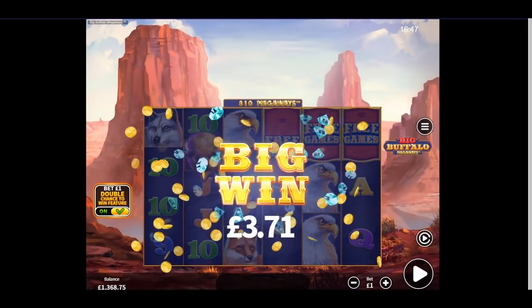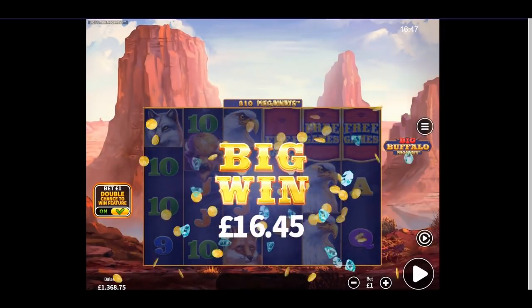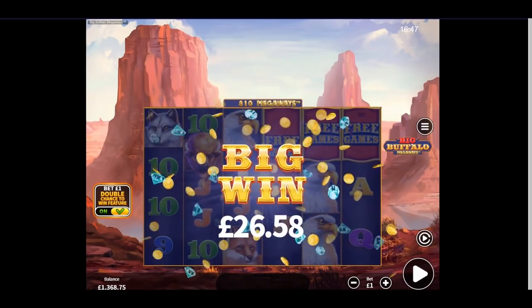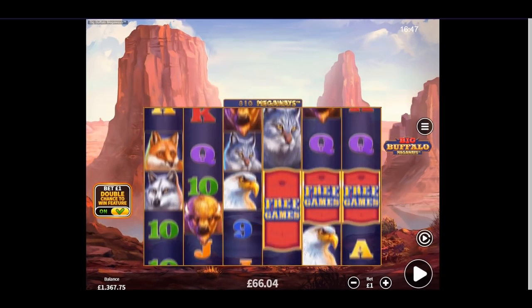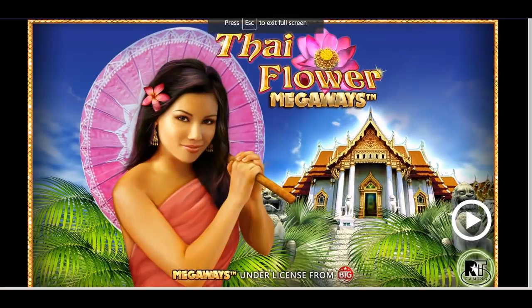Press spin to continue — if anyone can tell me where on the screen it says spin, I'd be delighted to know. I'm going to hit the big white arrow that points to the right. Right, next one in a moment.